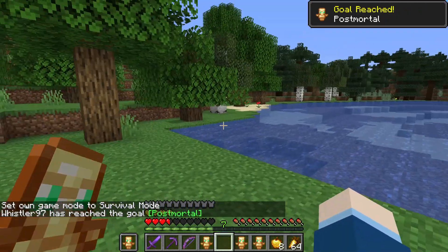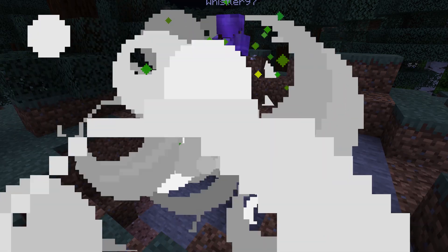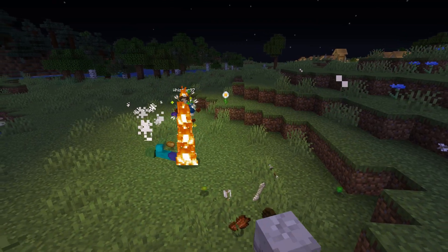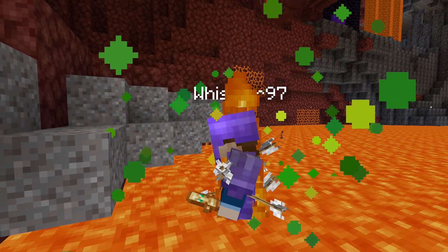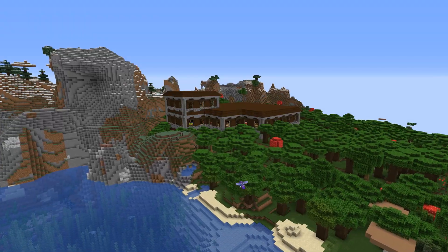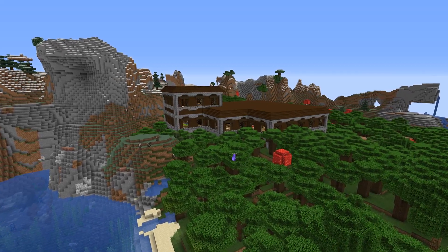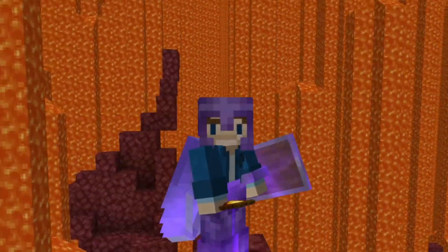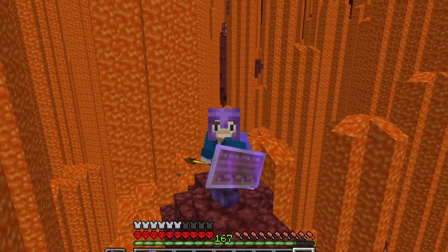Totems of undying are an incredibly valuable item that allow you to cheat death, technically enabling you to die in Minecraft Hardcore just without the actual death and loss of your world. I believe I am in need of these life-saving items. To get totems, you need to kill evokers, and they only spawn in woodland mansions and in raids. I'm feeling adventurous, so in this episode we're going to do both. Good day everyone, my name is Whistler, and welcome to episode 49 of my Minecraft Hardcore Let's Play series.